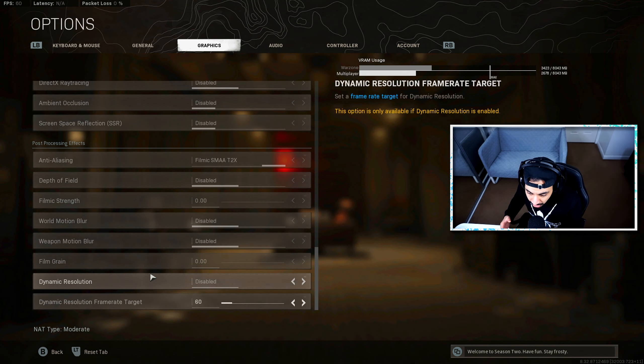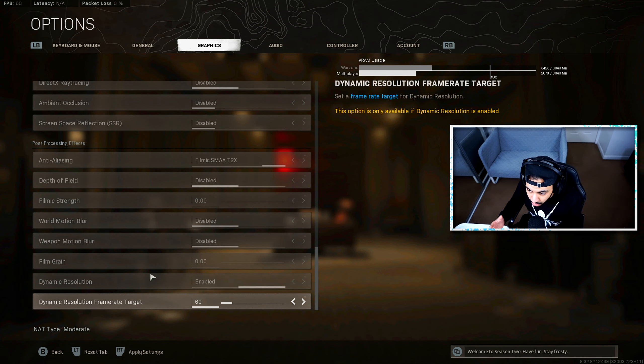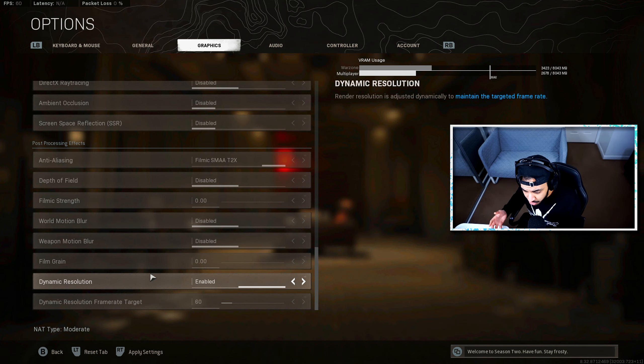Dynamic resolution is a new setting that was added. If you don't have the best GPU but want to always hit a target frame rate like 100 or 60 FPS, you can choose dynamic resolution. It scales your resolution up and down while you're playing to maintain the frame rate you set — for example, dropping from 1440p to 1080p in a demanding area to keep 120 FPS. Personally, I find this distracting; I'd rather have a fixed resolution and let my frame rate vary, but it's an option if you don't have the best hardware.